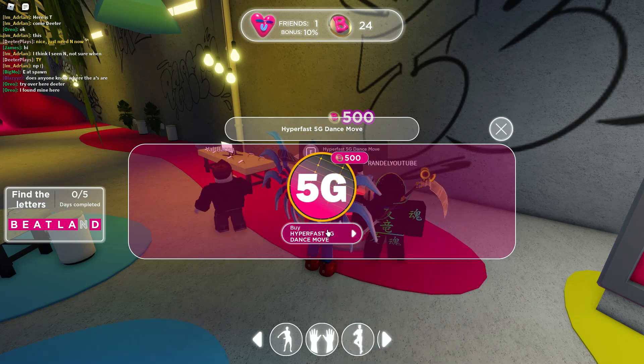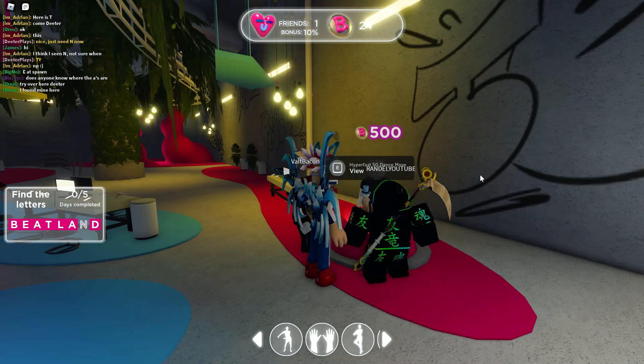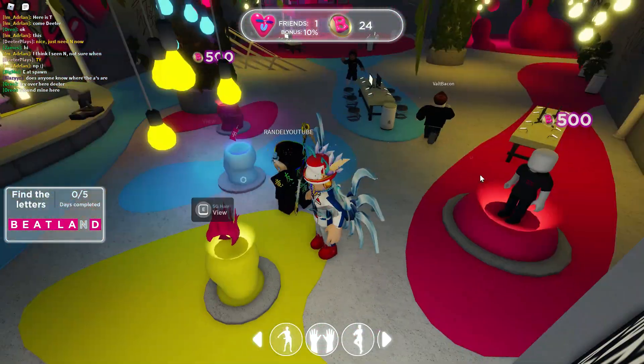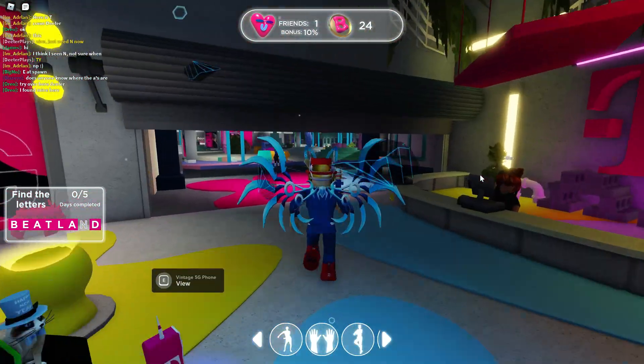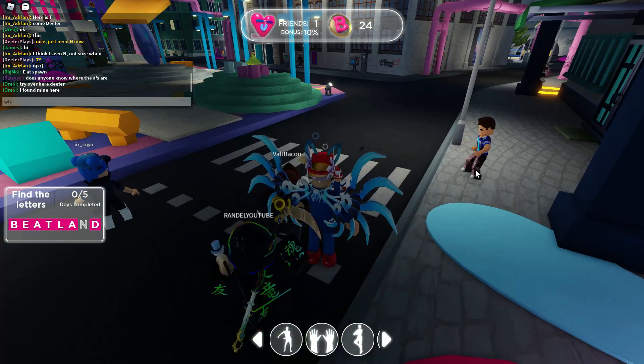There's also the hyper fast 5G dance move — to get that one, same thing: just get yourself 500 bee coins and come in here and purchase it. Everything else looks like you have to purchase with Robux unfortunately, but if there is any news of other free stuff I will let you know.